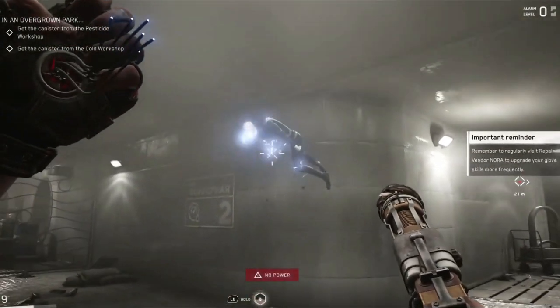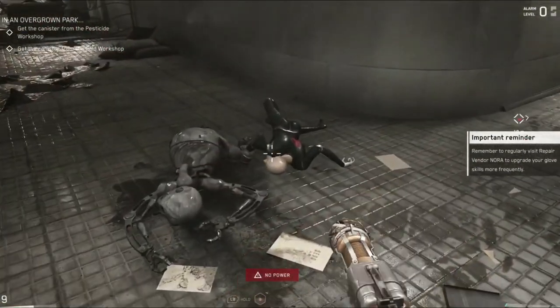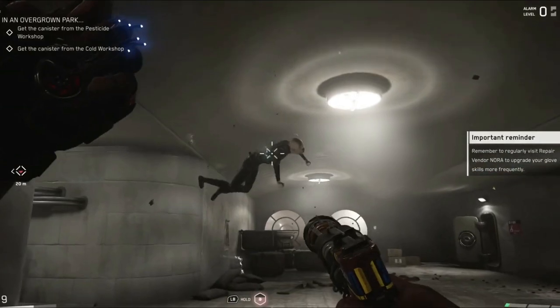After that, you ought to be able to access the map by pressing the M key on your keyboard or the corresponding controller button. Moreover, remember that the map won't open if you're in a bunker or dungeon — it is only usable when you are outside.